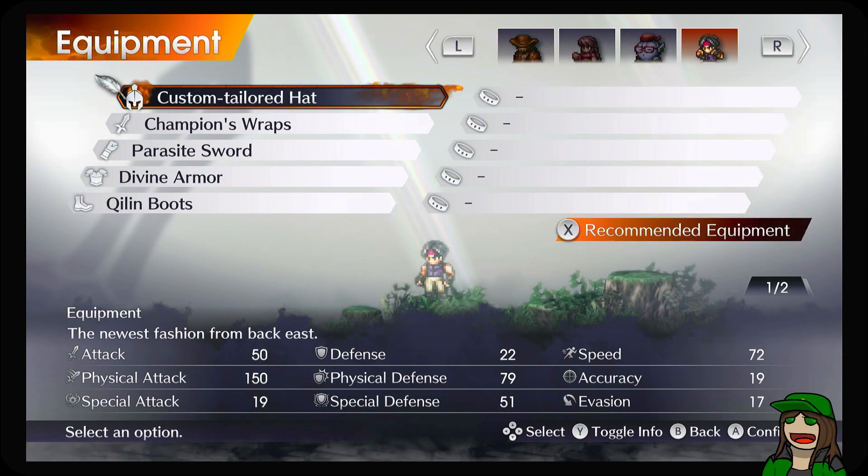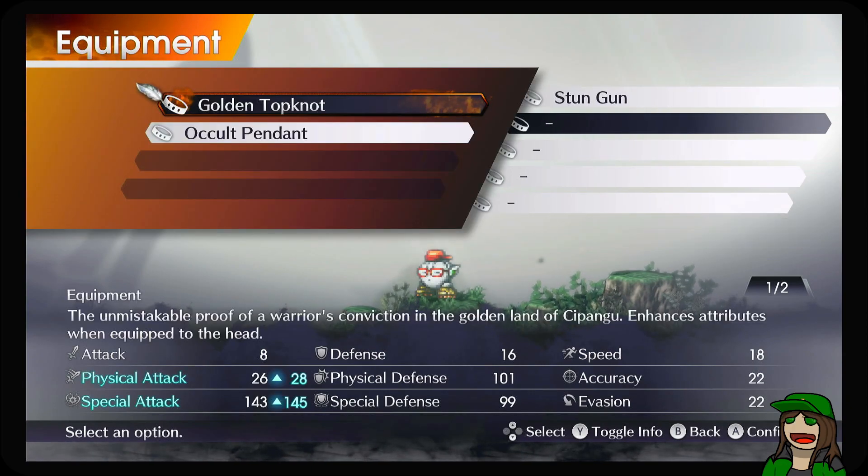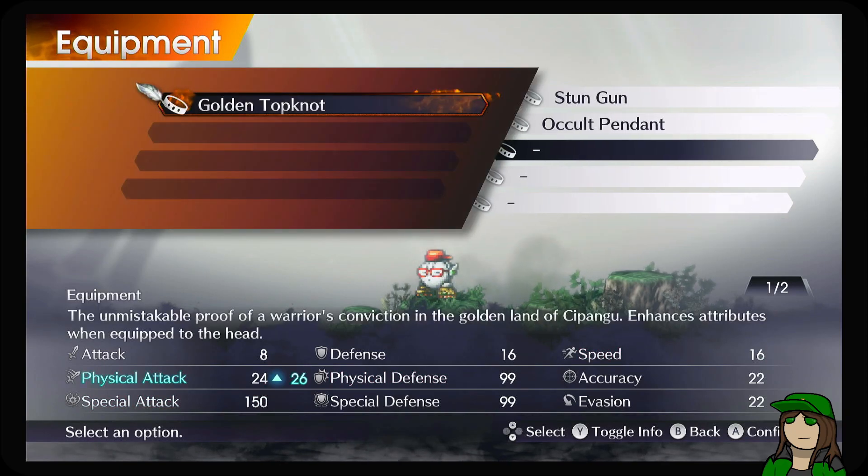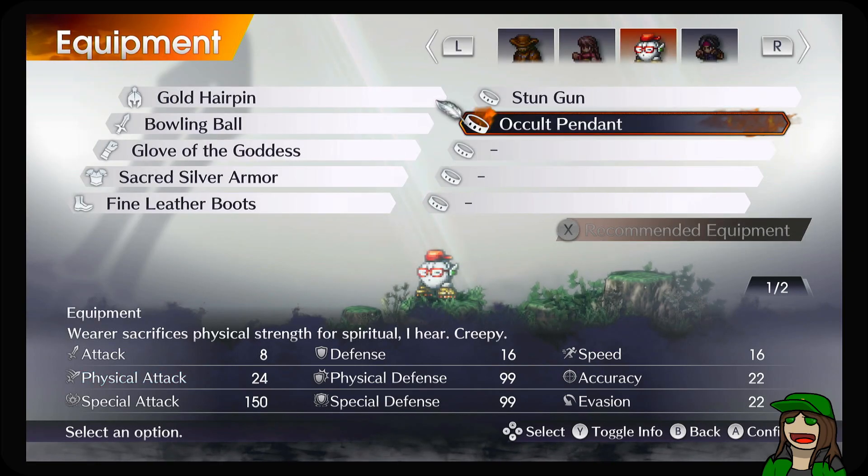I didn't equip some of the things from the last dungeon that we just did, so let's pop in and do that. From this we're able to see what the stat cap is — it is 150. If I try to equip the Golden Topknot, which would have previously raised special attack, it won't. The cap is 150.